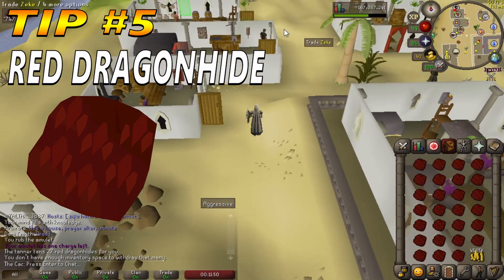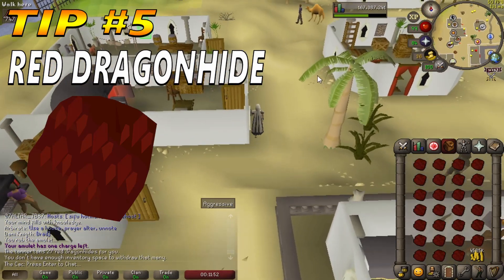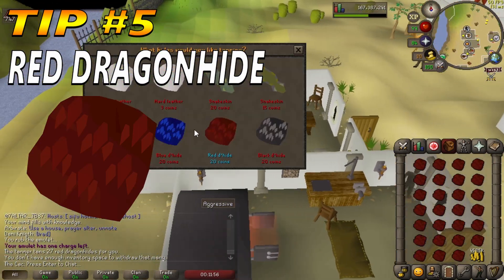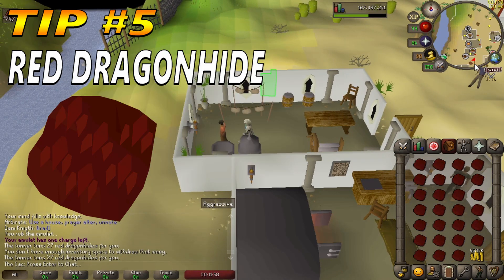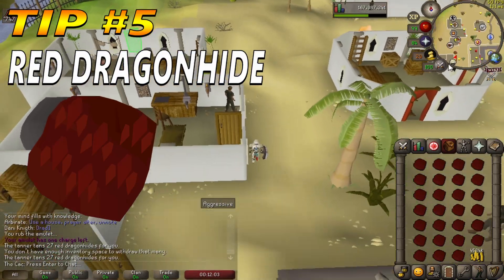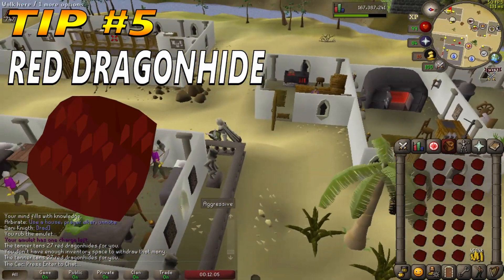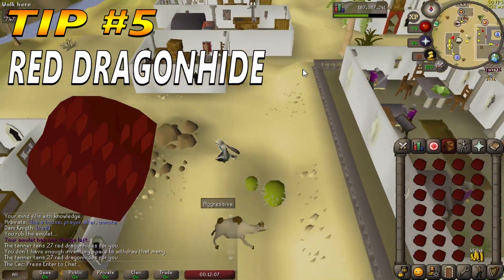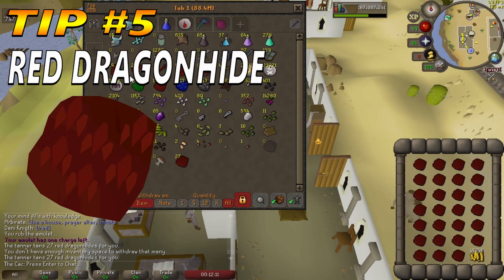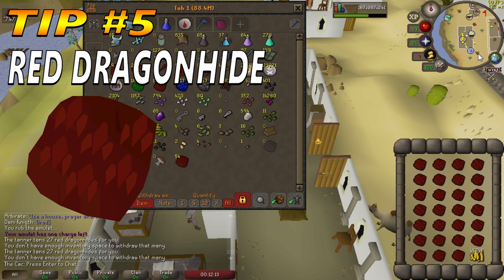You can lose out on up to 50% of the profit if you are not patient. Test the profit by buying one Red Dragon Hide and one Red Dragon Leather. If the difference between the two is less than 200 GP, it may be worth switching to green, blue, or black dragon hide. To create Red Dragon Leather, Red Dragon Hide must be taken to a tanner.